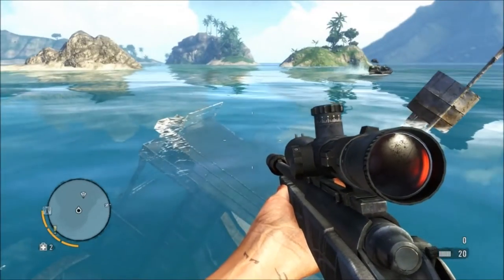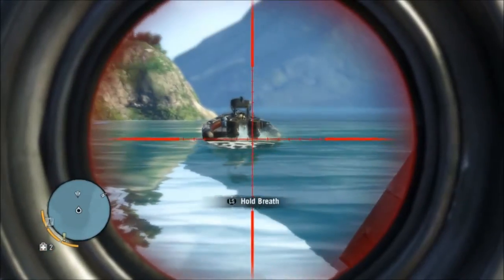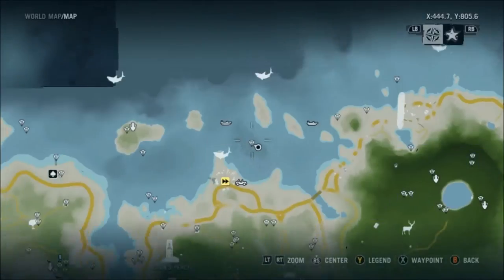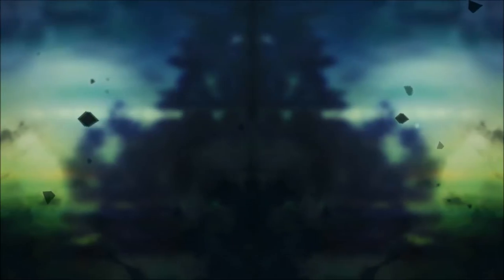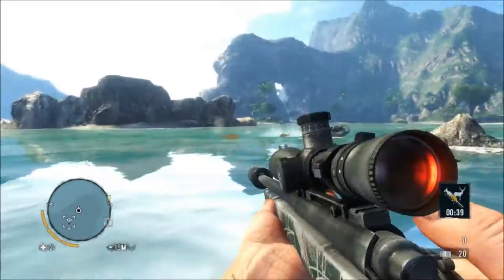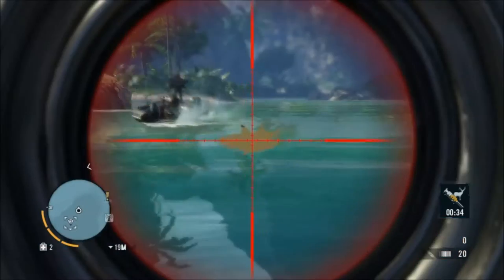Another great place you can stand is actually on this bit of the submerged boat — it's easier to get onto, in fact. Really, anywhere just poking out of the water is great. Then you just craft a hunter's instinct, look around for sharks — they come around all the time — and a couple of shots from a sniper rifle will generally finish them off.